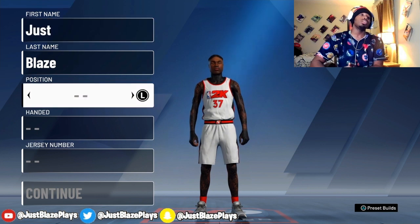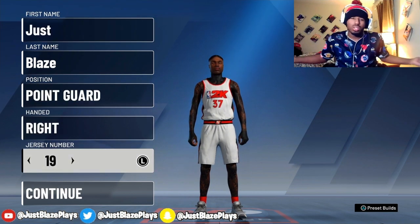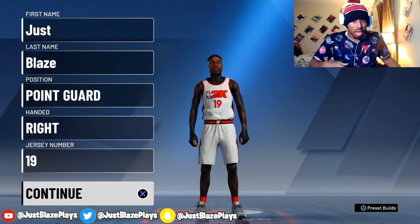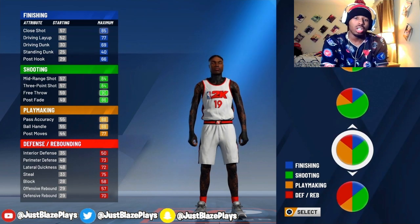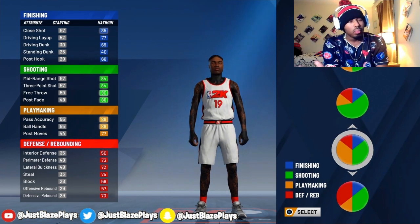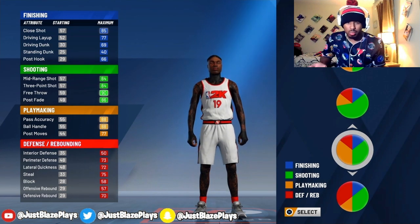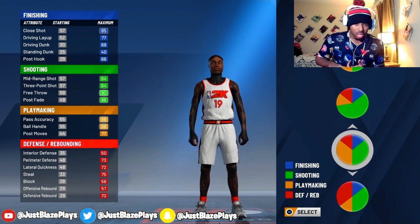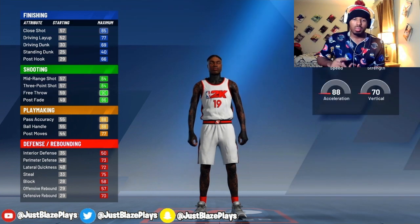So let's get straight into the tutorial. Head into the MyPlayer Builder, set your first name, last name, and all the regular stuff. Position is point guard. Now, the pie chart you're going to want to pick is the Shooting and Playmaking pie chart — you already knew this because you saw it had playmaking and shooting badges at Hall of Fame level.